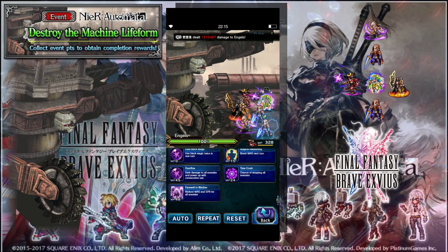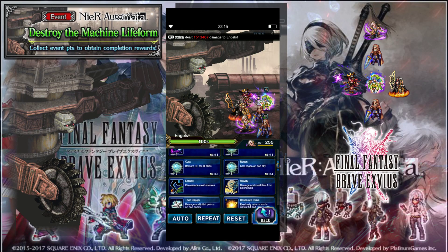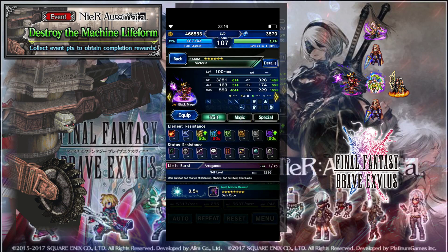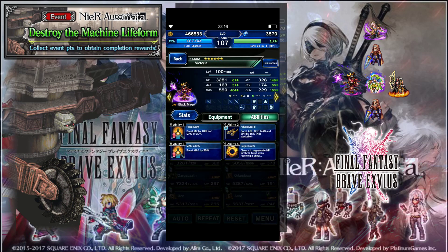Second thing you need to know is that once you get to the halfway point of the fight, he starts using an attack that has a really high chance to paralyze. You can get around this easily by equipping one of your units with Lakshmi. Waking Protection makes you immune to paralyze for three turns, so it's long enough to make a nice rotation and keep yourself from being paralyzed accidentally.